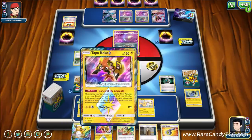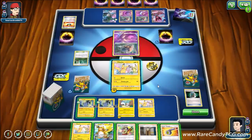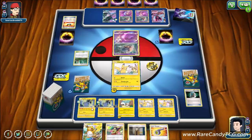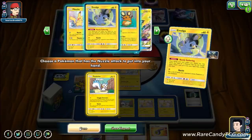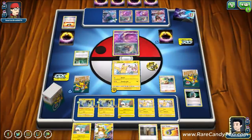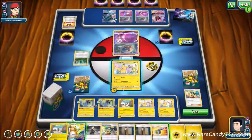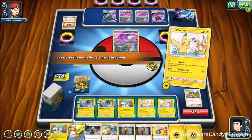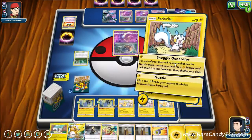We Communication back the Tapu Koko Prism Star and go for another Pikachu. Nuzzle Gathering again to search out Pachirisu. We use Erika's Hospitality and now think about going for Snuggly Generator. I'm hesitant about playing the extra Looker Whistles because these Malamar decks typically play one to two copies of Marshadow. I want to hang on to Looker Whistle in case our opponent plays two — if we thin out the Lookers and they use Marshadow, we'd have no way to draw cards afterward.